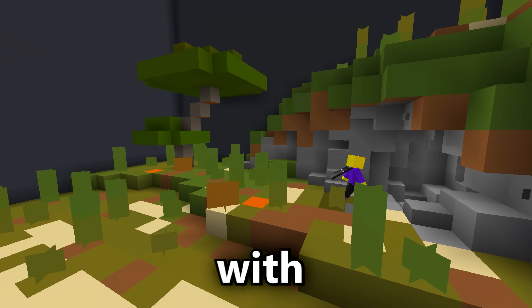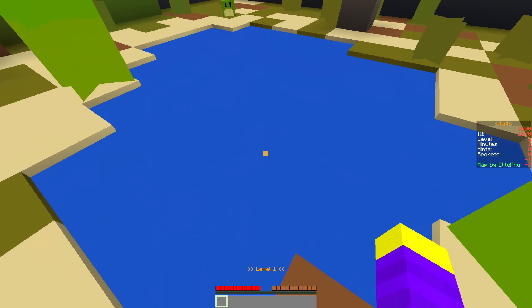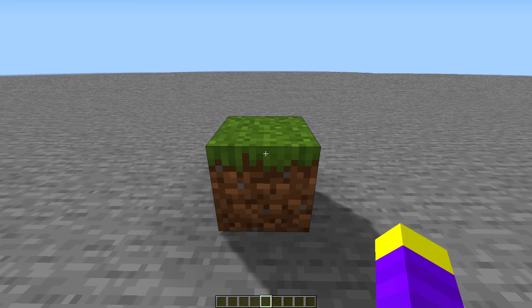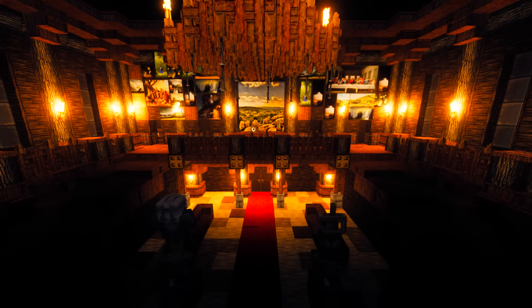This is a Minecraft escape room with the lowest level of realism. I can't even see through the water and my crosshair is literally a square. But for every room I escape, Minecraft will keep getting more realistic until my PC explodes.